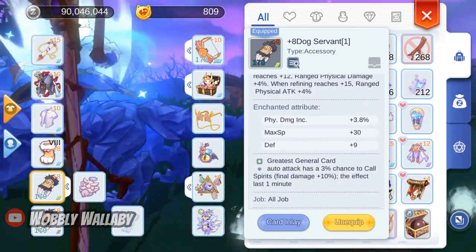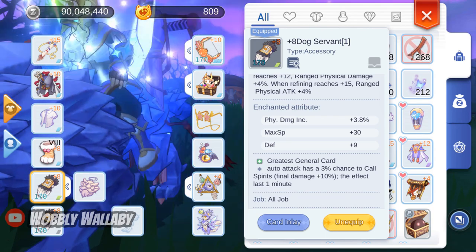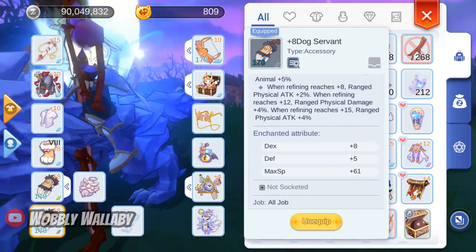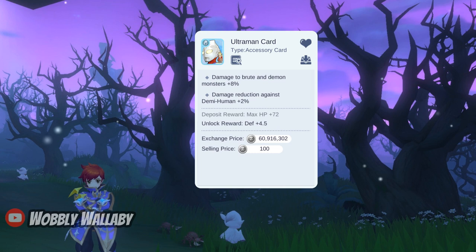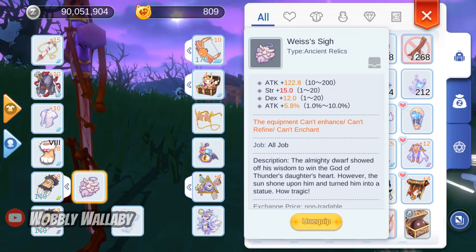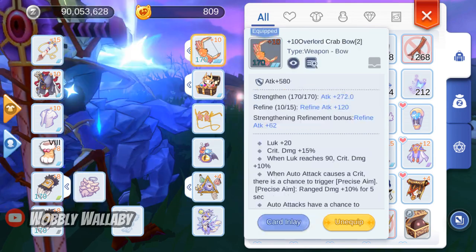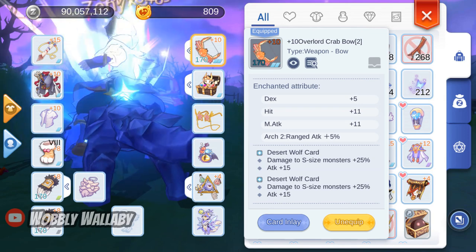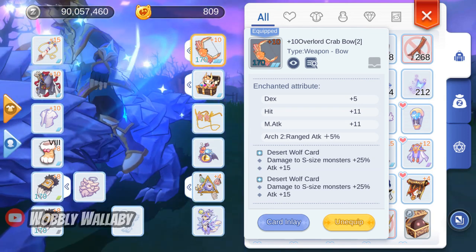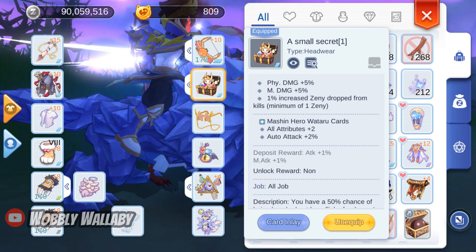For accessories, the first one is the Dog Servant — it does extra damage to demons, which helps versus Reaping Ravens. I use the Greatest General card for final damage +10%. My next accessory is another Dog Servant; if it were socketed, I'd use the Ultraman card for damage versus demons. For ancient relic, I'm using Ways Size, which provides great dex, attack, and attack percentage. For weapon, I use the Overlord Crab Bow with the Desert Wolf card to deal extra damage to small monsters, since Reaping Ravens are small. For headwear, I use Small Secret for 1% more zeny dropped and the Mashin Hero Batara card for auto attack damage — this is the best zeny making headwear in the game.